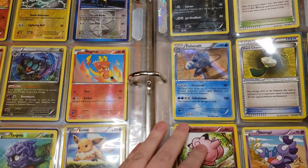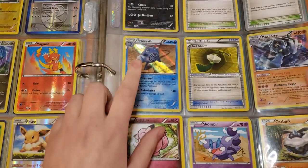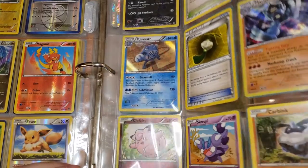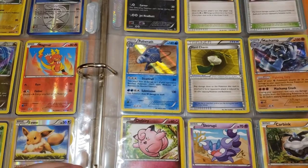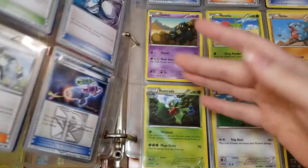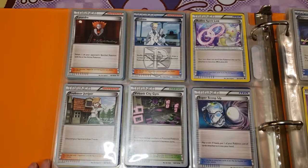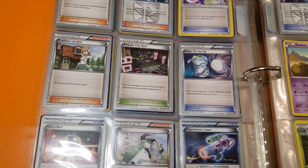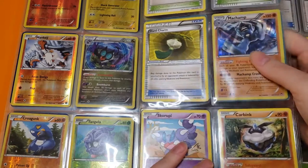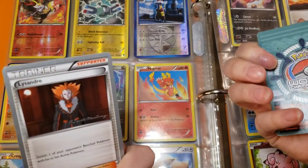Anyway, back to the page. We've got a Poliwrath, a Hard Charm, and then two holographic cards — an N, which is pretty cool. I'm not familiar with the symbol on there; I think that's Furious Fists, a set I missed while I wasn't collecting. There's a Clefairy I've never had before, a Scrafty I have had before, and a Carbink. Then a whole bunch of trainers: Lysander, Colress, Audino Spirit Link, Professor Juniper, and Virbank City Gym again.